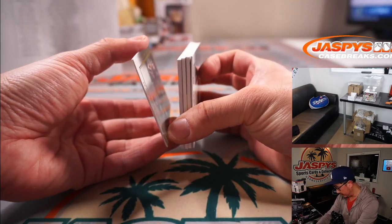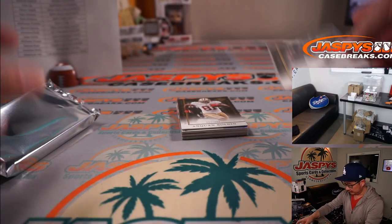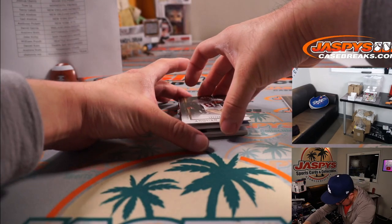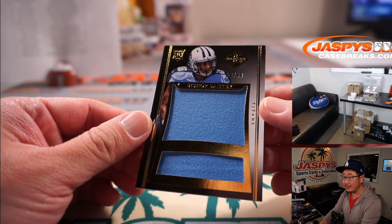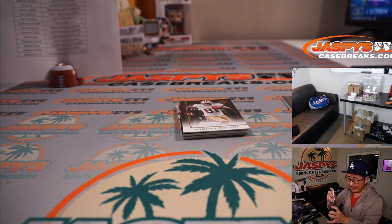There might be a base card on the bottom. Yeah, it's Matt Forte at $3.99. Behind Anquan Boldin is Bishop Sankey — that's one rookie there, 88 out of 99. That'll be for Andrew in Tennessee.